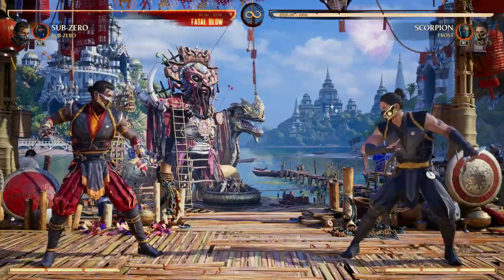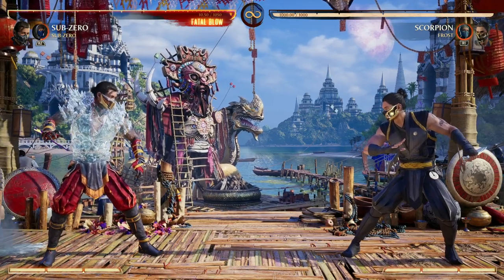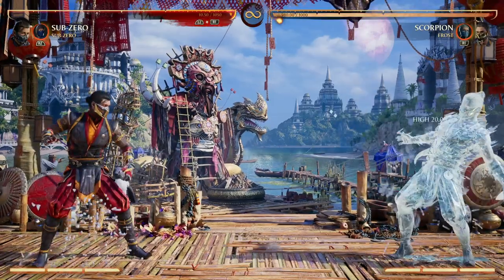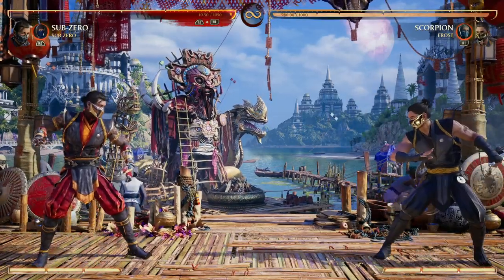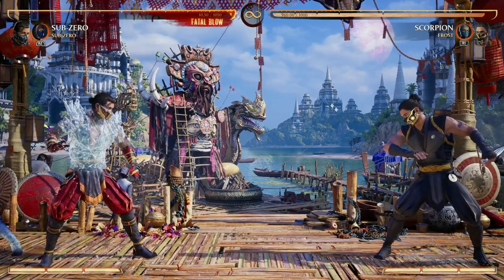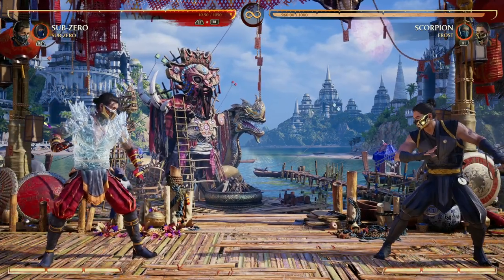Plus, Sub-Zero's standard cameo move makes Sub-Zero projectile invulnerable, allowing us to throw out the ice ball without worrying about getting interrupted or anything like that, because we all know how slow the ice ball move is. Cameo Sub-Zero helps us do that by making us projectile invulnerable. It's just a great tool all around.